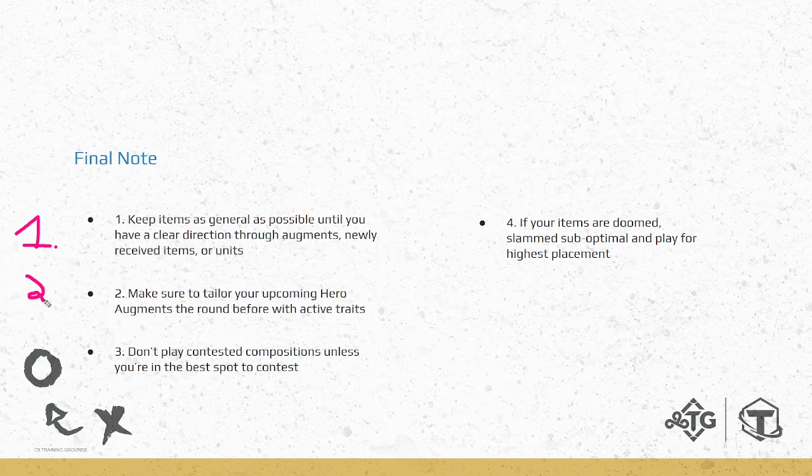Number two: tailor your board for the upcoming hero augment the round prior — mostly on 3-1. If your first augment wasn't a hero augment, think about 3-2: do you want Kaisa augment, Veigar augment, Riven augment? Plan accordingly. Number three: don't play contested compositions unless you're in the best spot. Best spot means you have the augment, the items, or already have the units. If you're in the best position, play it — just get two-star units and push levels.